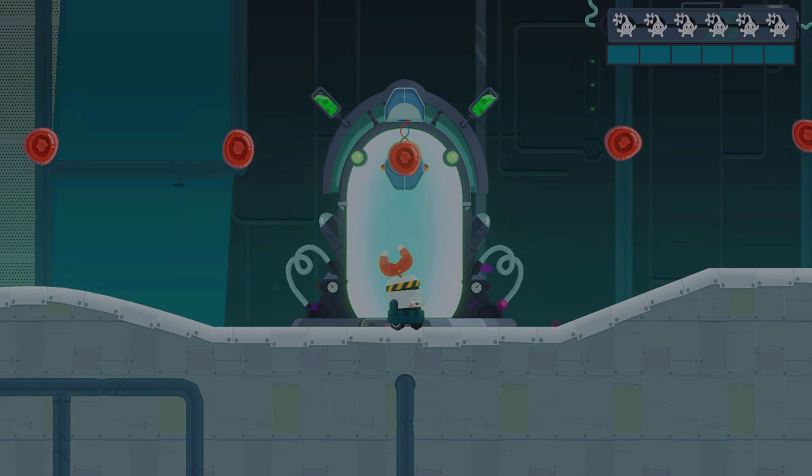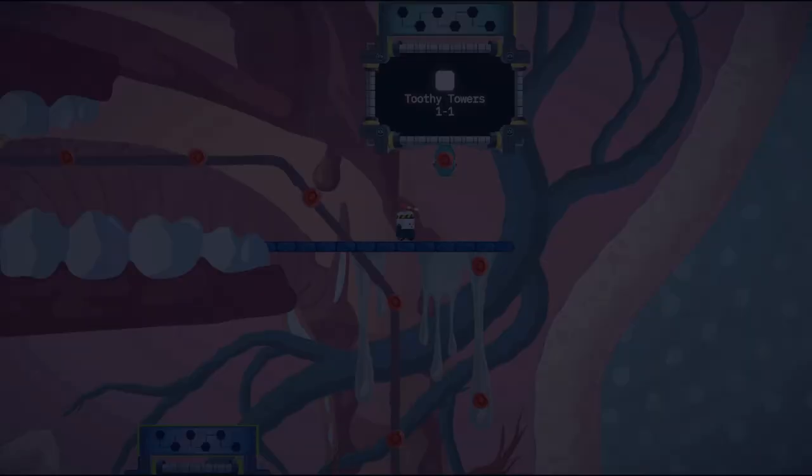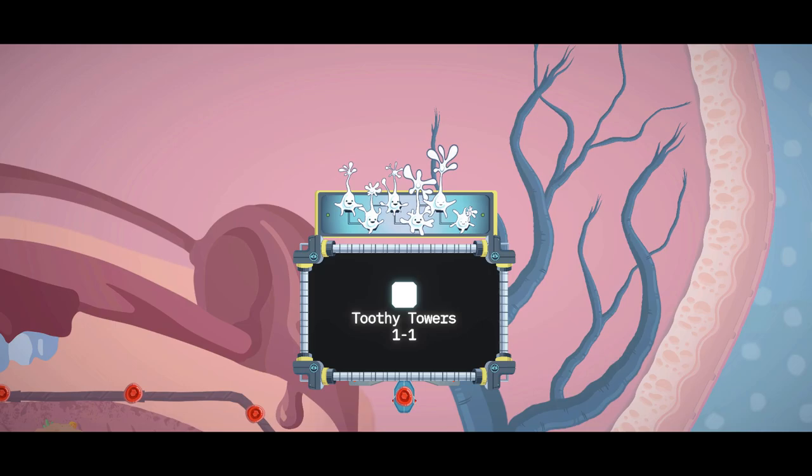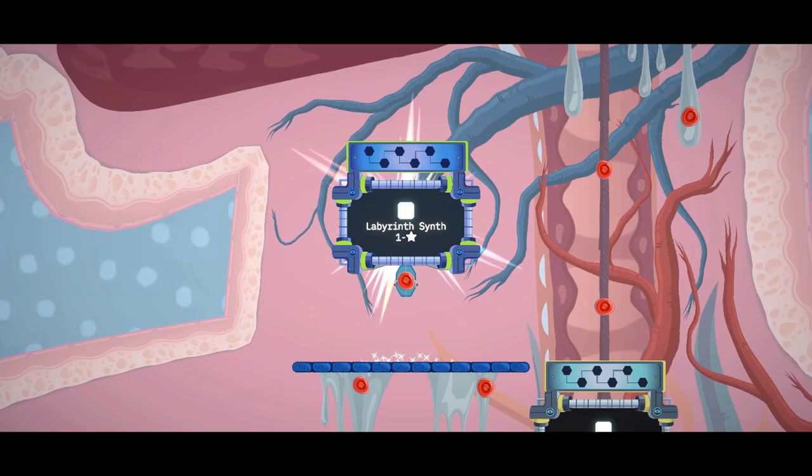And if learning isn't your thing, there are also leaderboards where you can compete for the fastest time. As far as accessibility and options in this title, there aren't a whole lot to speak of. You can increase the health limit for Chip up to infinite health, or you can reduce it for even greater challenge. Other than that, you can toggle screen shake and rumble on or off, turn on a timer, or adjust the controls. And that's really all there is to it.